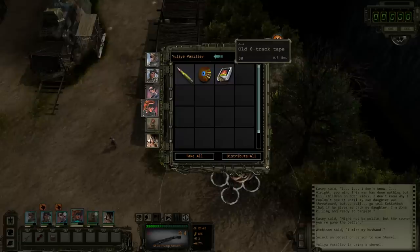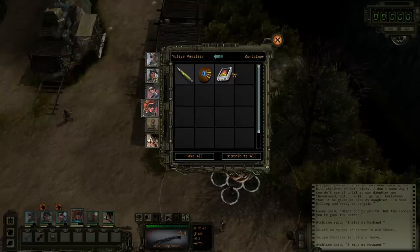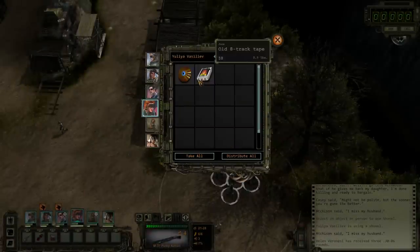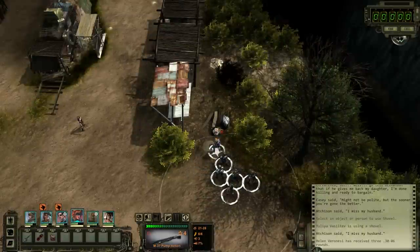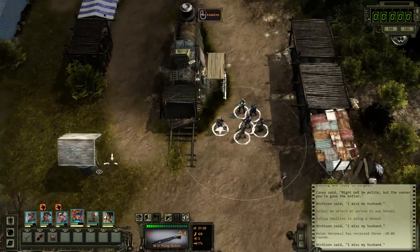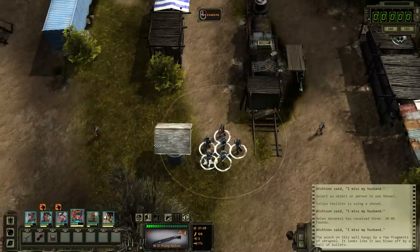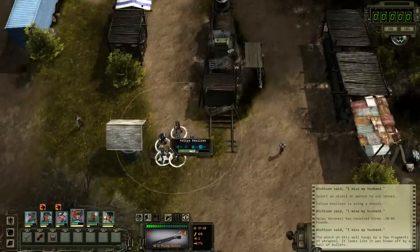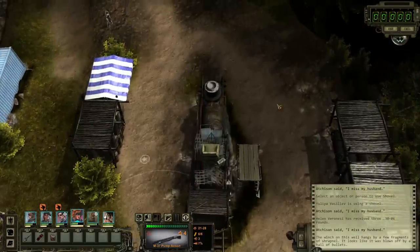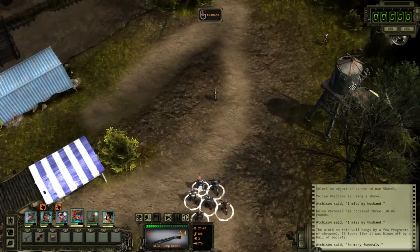Old 8-track tape. So many of these things just don't seem like junk - I feel like they've got to have a purpose, like all these game cartridges and CDs and Laserdiscs. I've got to give this stuff to that computer dude, right? There's got to be like an old 8-track tape player I can use it on or something. Can I fill up our water here? The winch on this well hangs by a few fragments of shrapnel - looks like it was blown off by a hail of bullets. Another bomb, obviously.